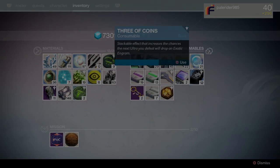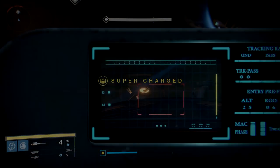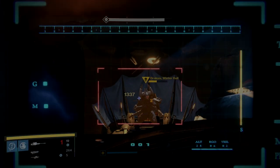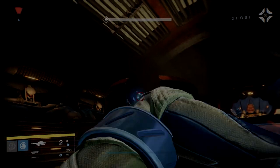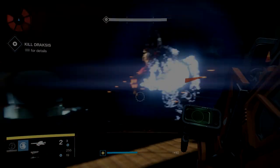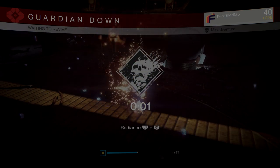Right before you get to the boss door, go ahead and pop that Three of Coins, just like I showed you in the last video. Take your sniper rifle, work the boss with as many shots as you can, get him down to almost death, and then run in with that rocket launcher and blast him.